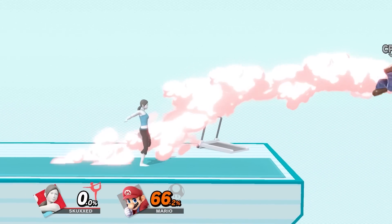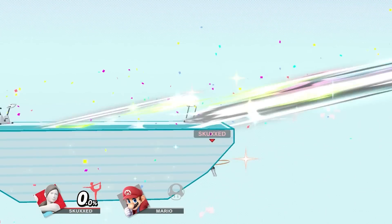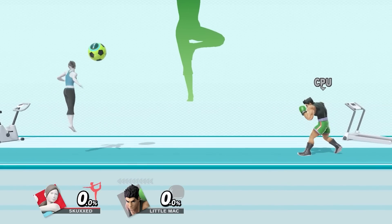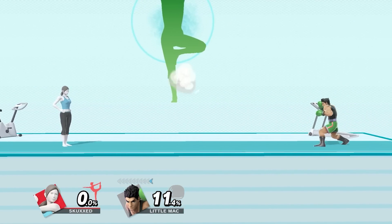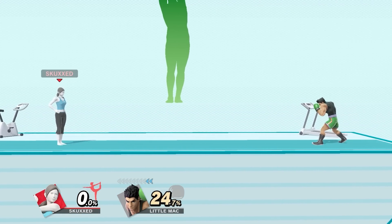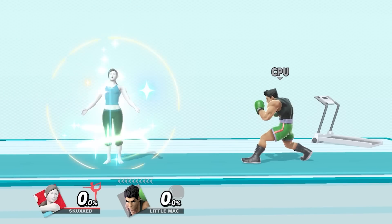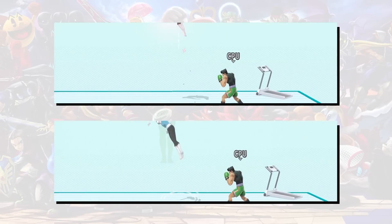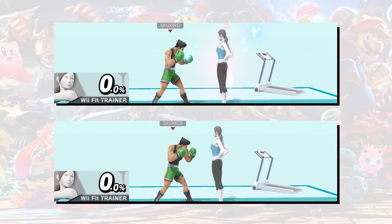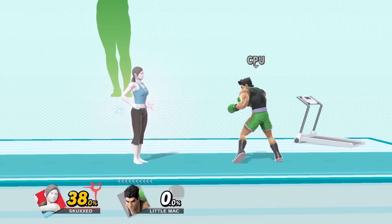She thrives at ledge camping, with her entire toolkit built around her ability to pressure off stage. Hoop provides a flexible projectile that can be launched at different angles, and can be cancelled so that the ball can be launched by other attacks. Sun Salutation is a fiery projectile that can be stored for later use, healing her for 2% with each release. Deep breathing lets Wii Fit Trainer buff herself across the board, increasing her mobility, damage output, damage resistance, and even healing her a little. All basically for free.